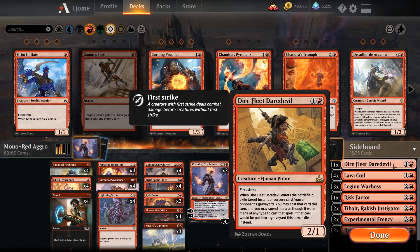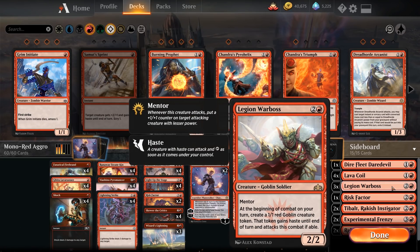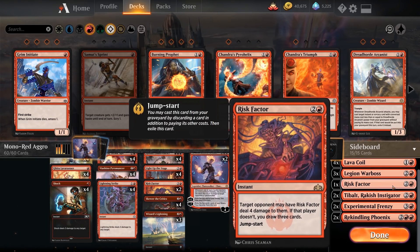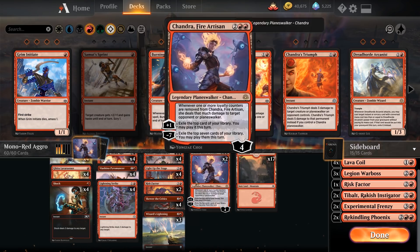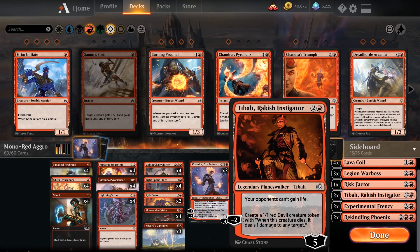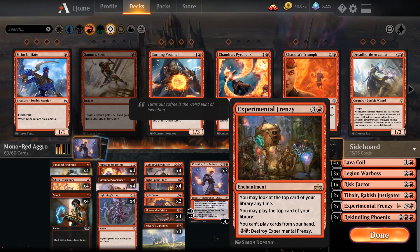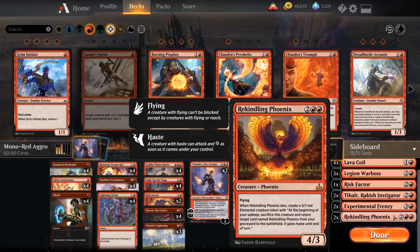The sideboard has Dire Fleet Daredevil, which against control can, for example, take Vraska's Contempt out of their graveyard and remove their planeswalker. Lava Coil is good against creature decks like Drake's and Wildgrowth Walker decks. Legion Warboss is a nice threat against control decks since it tends to grow bigger and scale well into later turns. Risk Factor gives more card draw. Tibalt is there against incidental life gain and produces 1/1 tokens to deal damage and turn on spectacle.